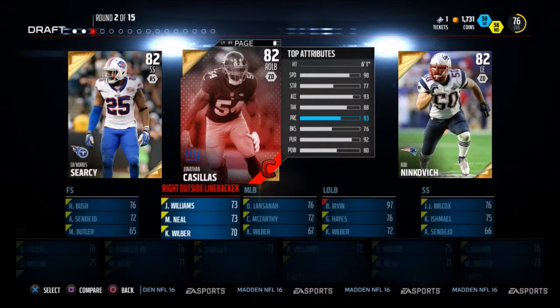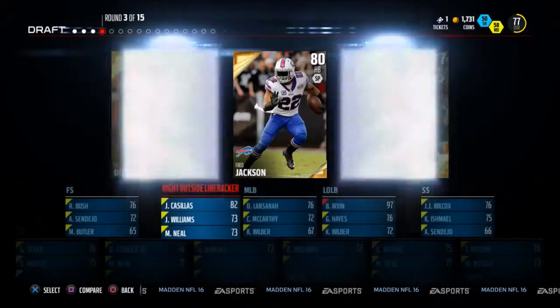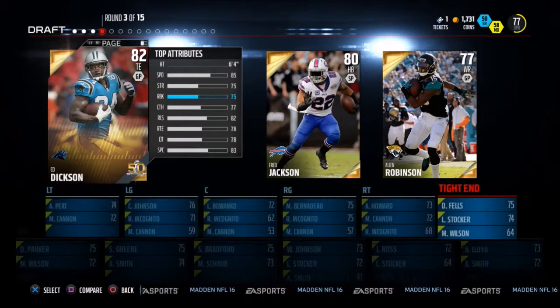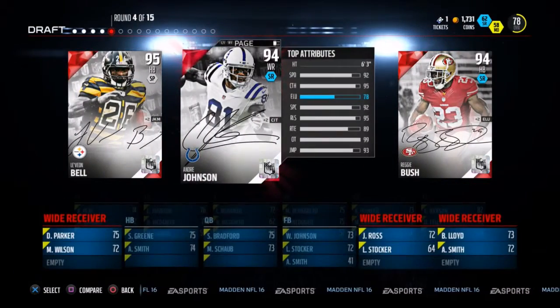Round 2, no elites here, but we do get 82s across the board. We are going to take Jonathan Casilla. Round 3, tight end, halfback, or wide receiver. We're going to go with Ed Dixon, Super Bowl 50 edition — why not? Carolina Panthers.